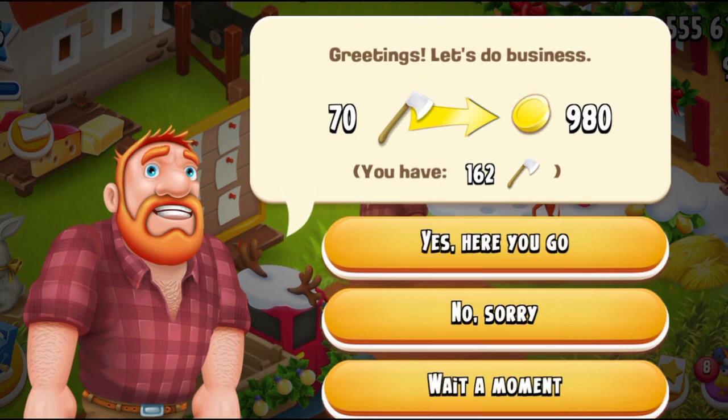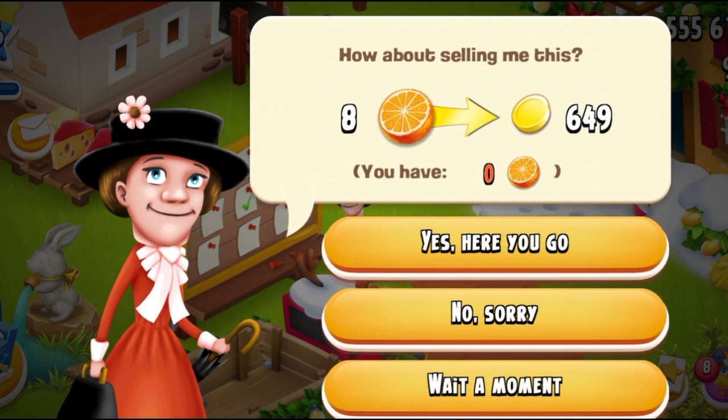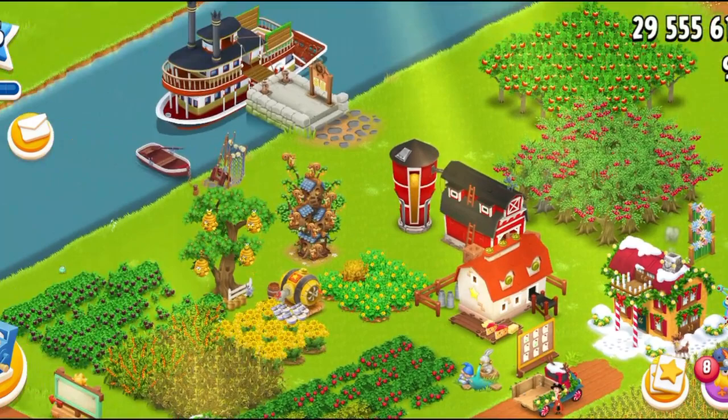Let's have a look at these visitors first of all. Greg here is asking for a lot of my axes, and obviously I'm just going to send him away. This lady over here needs some oranges — I don't have any. And her price is way too low anyway.